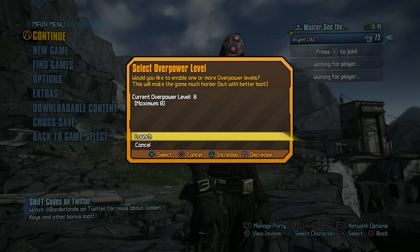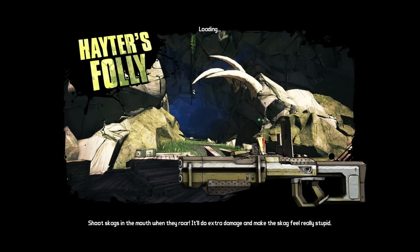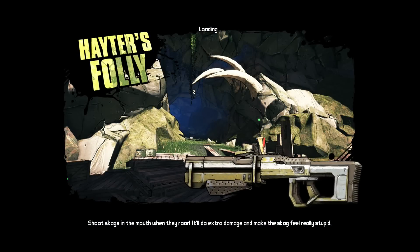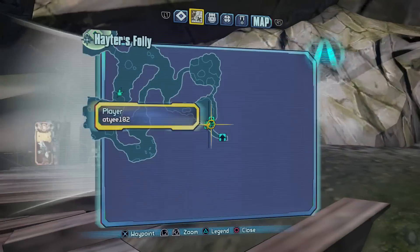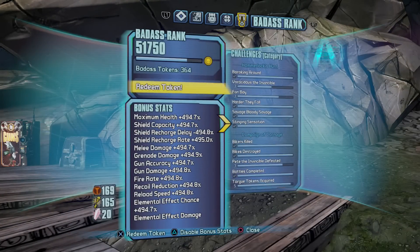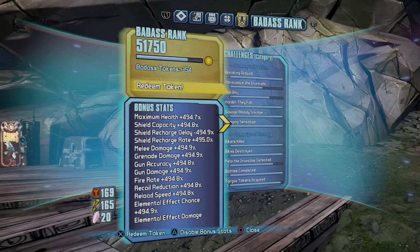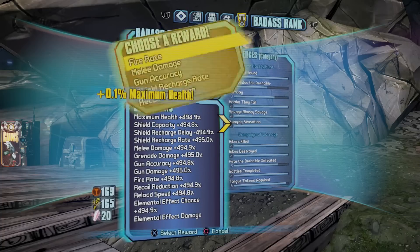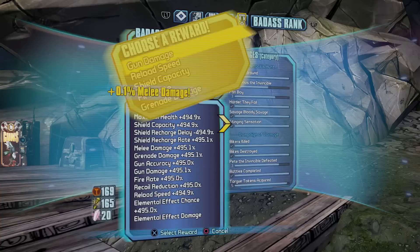Then go to the actual game. What it actually does is it gives you all the tokens that you've actually earned in-game, and it adds them in addition to the ones that you already have. You have to spend them each time you load up because they don't stack.